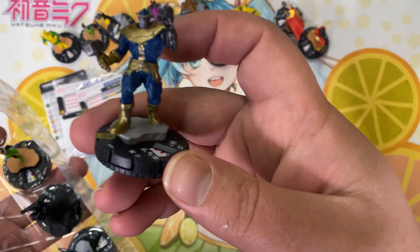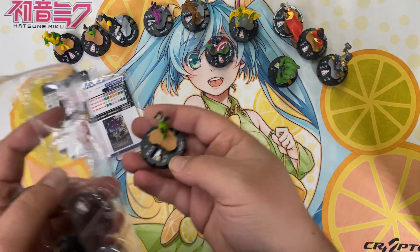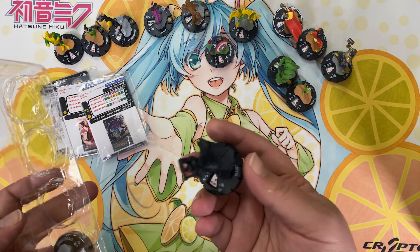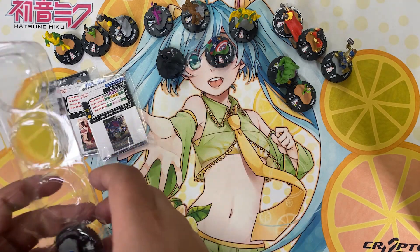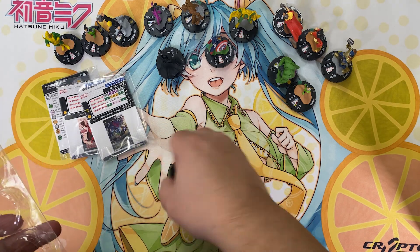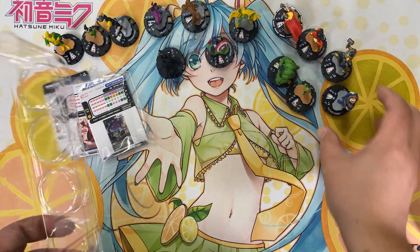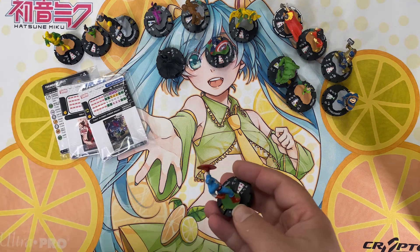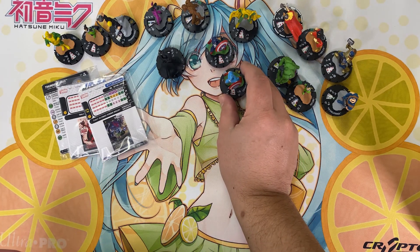Oh, Thanos — very nice. Another Kid Loki, our first dupe. Blade. Also, when you deal with Thor you get a lot more of the supernatural elements of Marvel, which I always enjoy. The Executioner — who I think most people probably just know from the movies — is sort of an Asgardian muscle. Another Cap, oh, a different color scheme — nice.